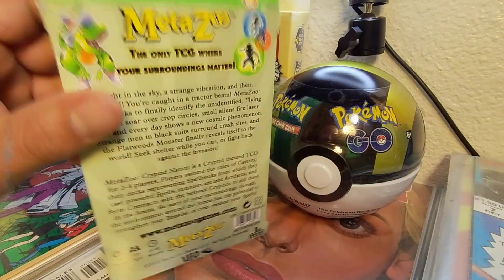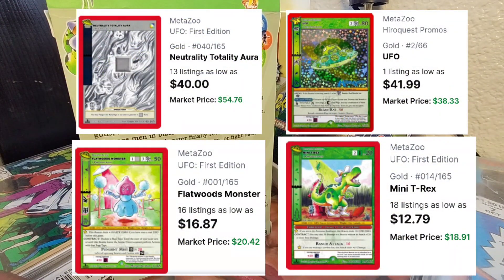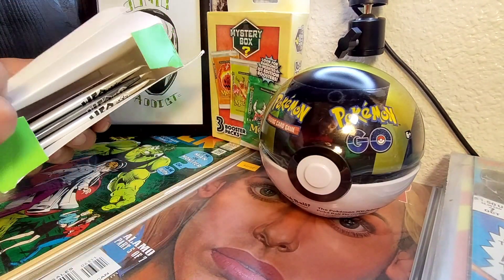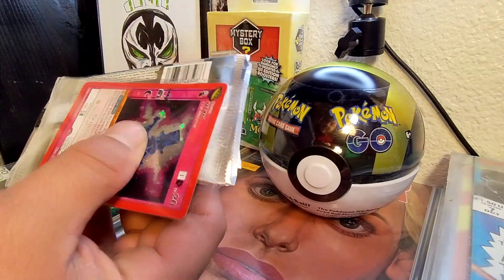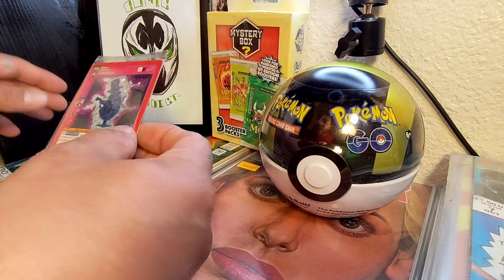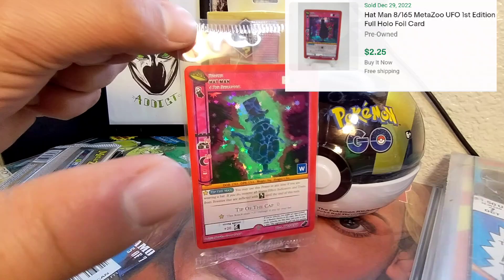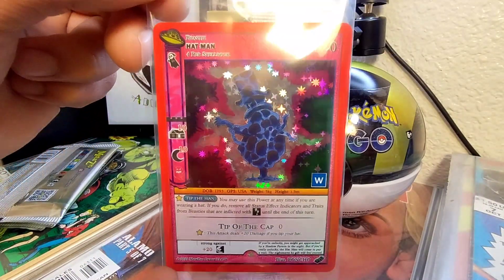I don't even know how to play this, but we're here after the chase cards. I'll be putting the chase cards right here — those are the cards you're looking for. So I guess you crack this sucker from the side. Oh, that's dope — and that's the promo card! That's the one exclusive holographic promo card: Hat Man. I'll put what it's going for right here.